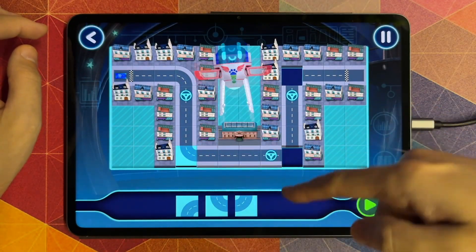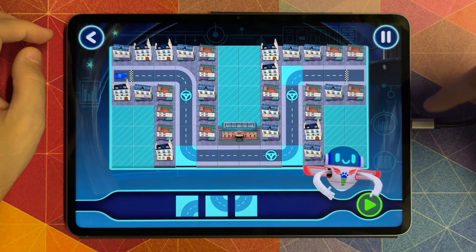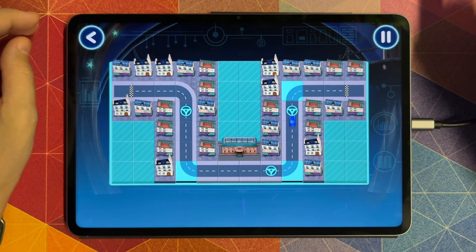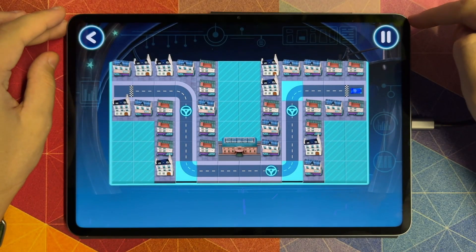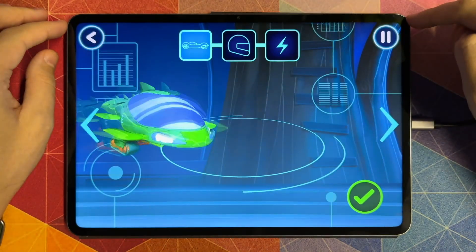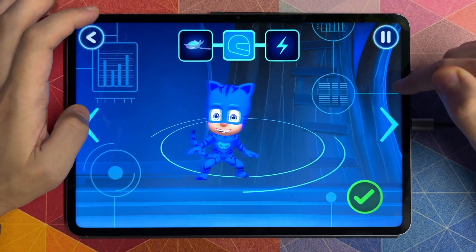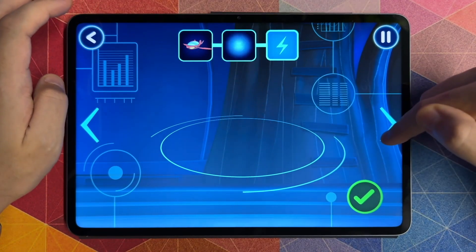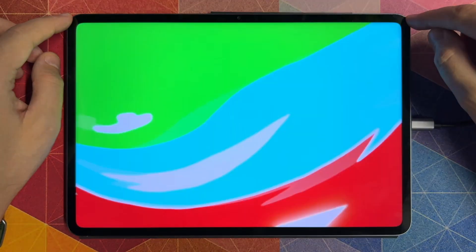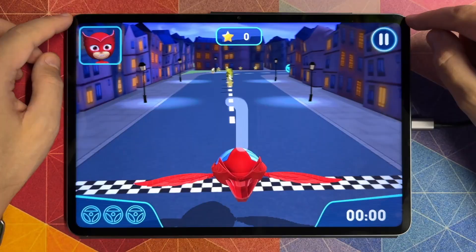Drag the piece to place. Yes! Tap this button to test drive your track. Here we go! Yes! The test drive was a success! Before we can try out our track, we need to choose a vehicle. Awesome! Pick a driver. Awesome! Pick a power-up. Now let's go for a drive. Let's try out your track.